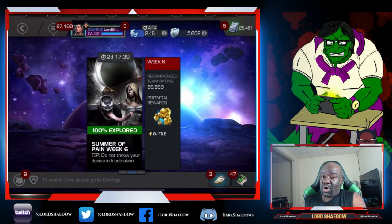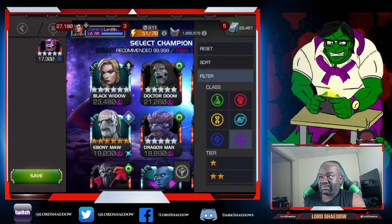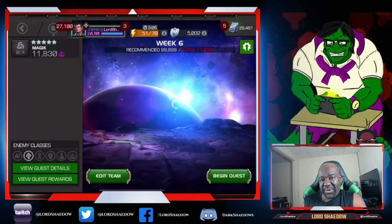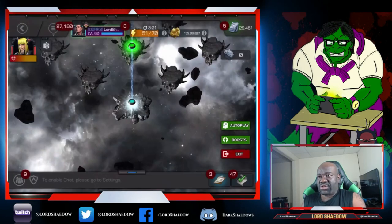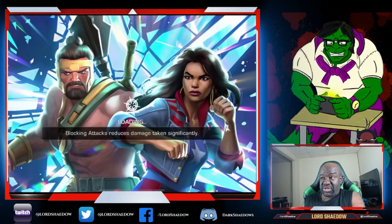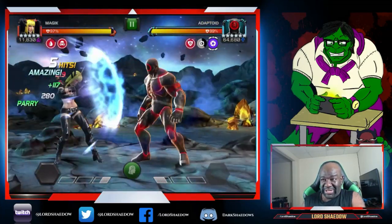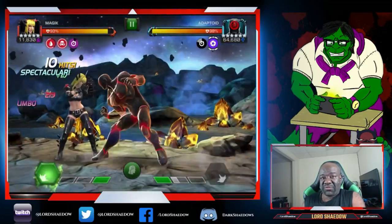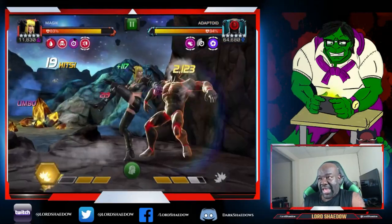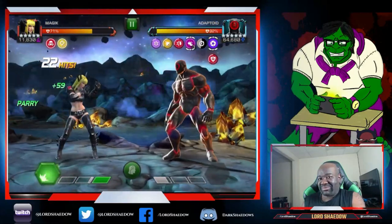Now we only have one more to do — defeat him with a SHIELD operative. I'm going through who is SHIELD, and I remember that Magik is SHIELD. So I said, let me just jump in and see how Magik works. I have never been a fan of Magik — she is still Rank 4 after all this time. Having just done the fight with Sentinel, I'm thinking if I can get him power-locked and keep him locked, we're good.